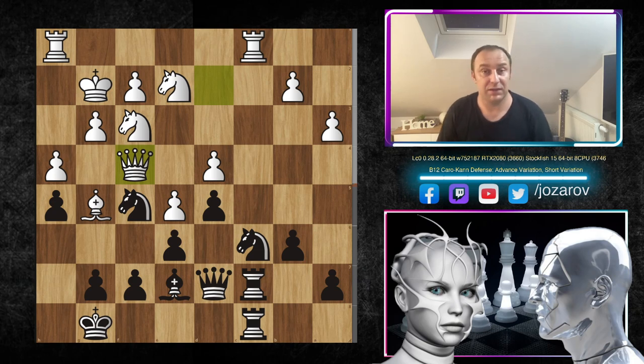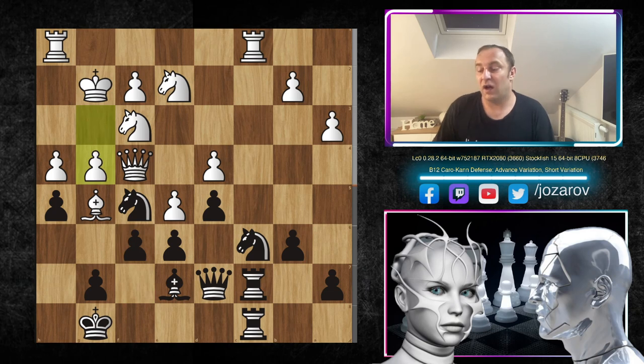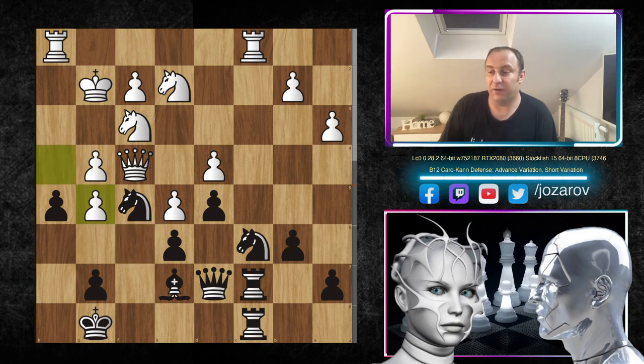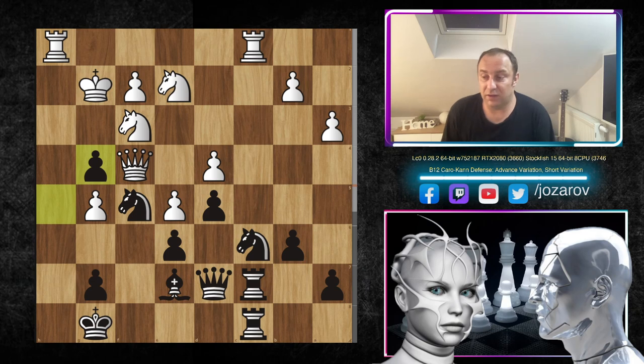After Qf4, Leela sneaks in with the queen — g4 is going to happen, then h4, h5, h6, rolling the pawns and eventually opening the position in front of Black's king. So Stockfish plays f6 — enough is enough — a counter-attack. After Leela's g4, we have fxg5. Note that gxf5 is not possible because you simply lose the queen. So first hxg5, and now the knight is lost anyway.